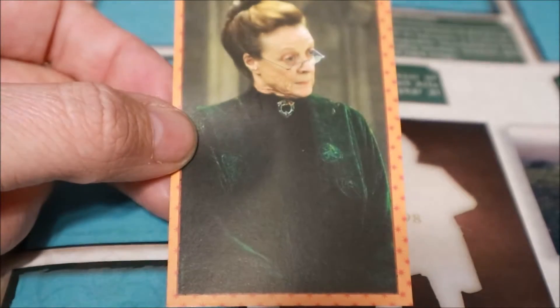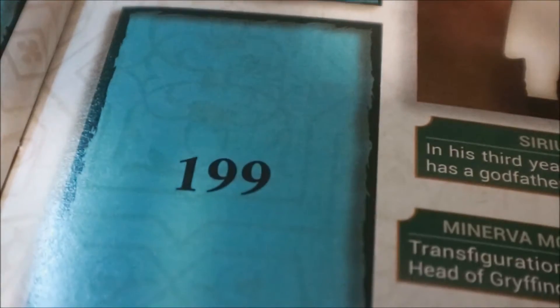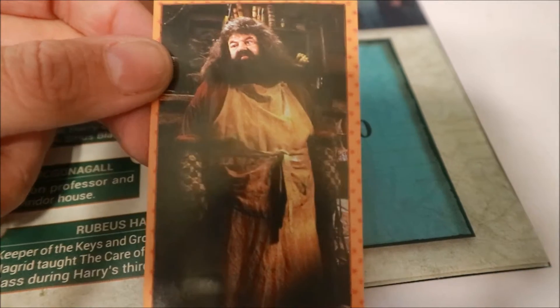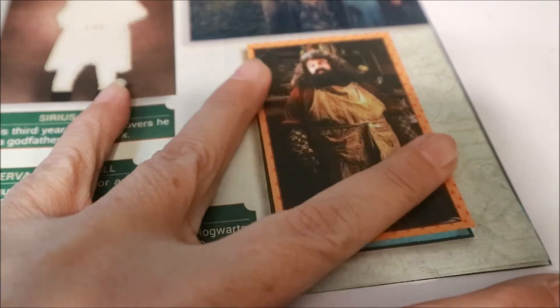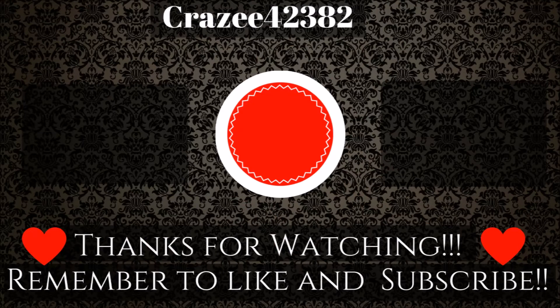And here is Minerva McGonagall. I don't know who she is but I'm just gonna pronounce her name - we just call her Minerva. She is number 199 and she goes right here. There she is in our book. Here's Rubeus Hagrid - he's one of my favorites in Harry Potter, and he's number 200. All right, thanks for watching YouTube, remember to like and subscribe if you like this video. This was the last of our stickers - we had 21 stickers in all.